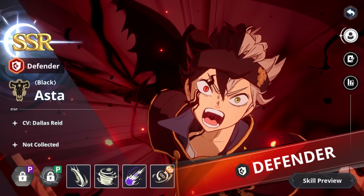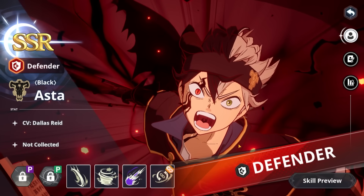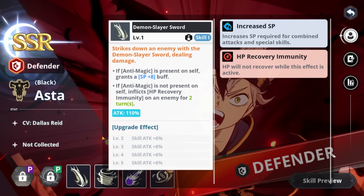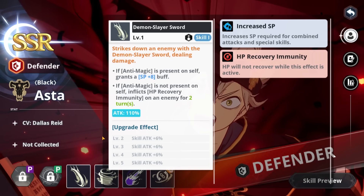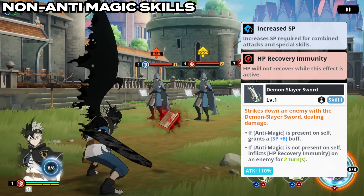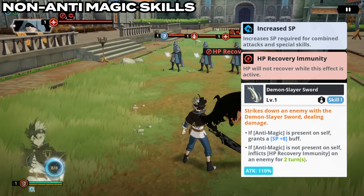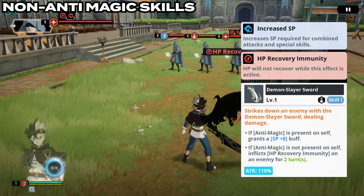Now we know exactly how anti-magic works — it gives him the DPS buff once he's under 40% HP, but it also makes his skills do different things depending on whether he has anti-magic or not. We're going to go over his non-anti-magic form first. He starts off with Skill 1 just applying HP recovery immunity. Remember he only has attack, so that is honestly simple to build, but we'll talk about that later — there are three different ways we can build him.